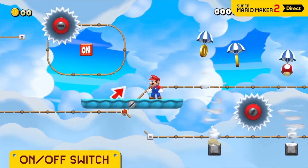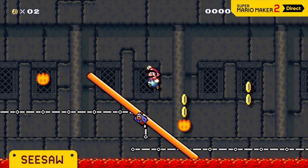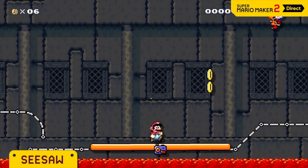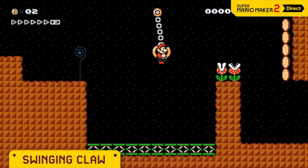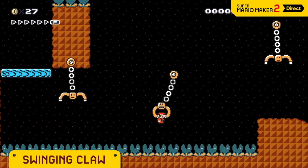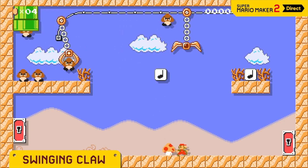Change tracks, or make conveyor belts change directions. Seesaws tilt left to right under Mario's weight — they're a perfect fit for risky, tilt-centric courses like this one. Let it grab you, build momentum, then jump. Mario can even use these to send himself flying. You could even make a crane game.